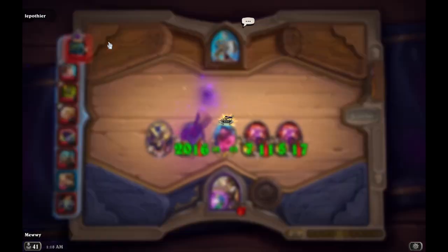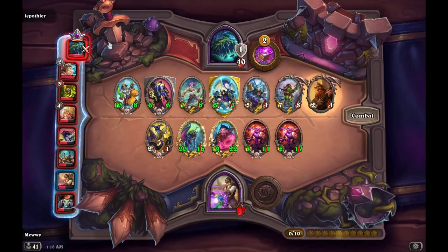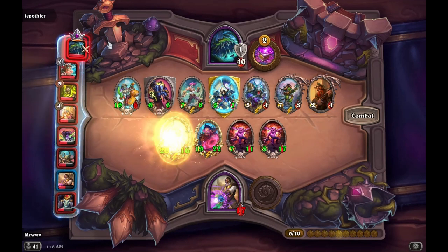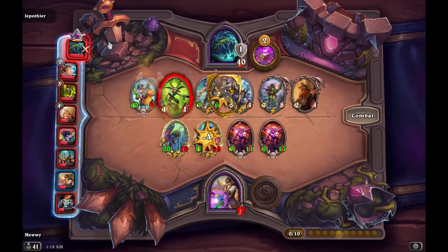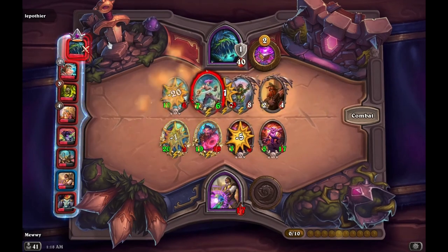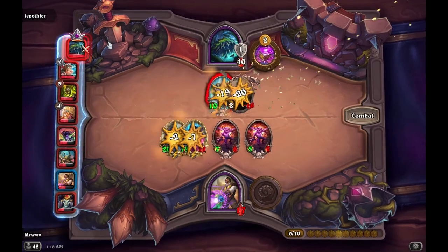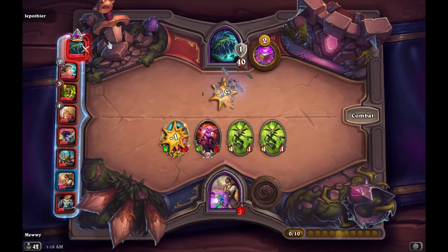Wrathweaver is one of the earliest win conditions you can get in this game, but he falls under multiple problems. He solely cannot win you the game. You may be able to use his tempo to find other win conditions, but you still have to consider all the health you will lose on the way. It's best not to think of this card as the key to your victory, but as a card that will help you win the early to mid game so you can actually find a real win condition.